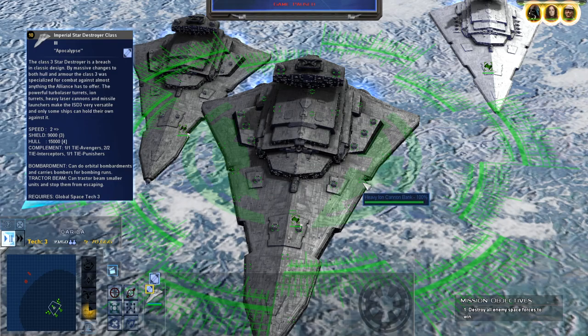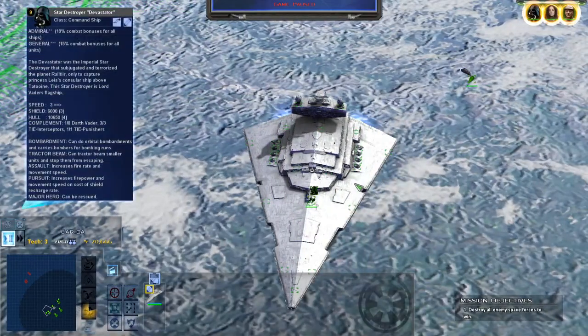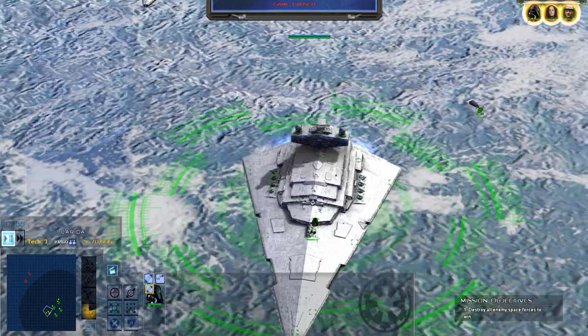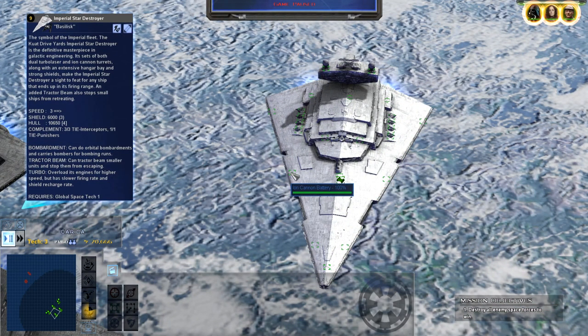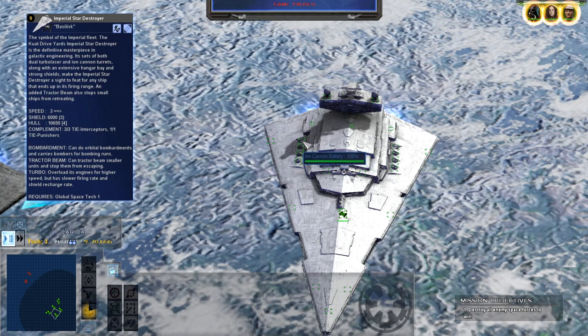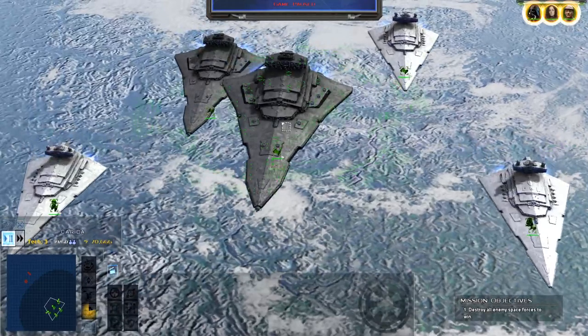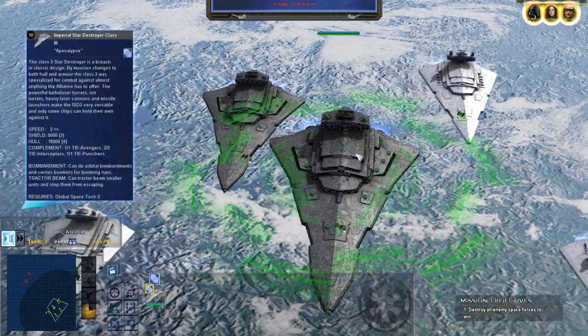You've also got the heavy ion cannon banks there. In comparison with a standard ISD, you've got a hangar, ion cannon batteries, turbo laser batteries, a tractor beam, more turbo laser batteries, ion cannon batteries, dual turbo laser batteries on either side, and three engine hardpoints. The ISD3 really doubles up on the damage of an ISD1, and possibly an ISD2, and just adds a ton more to it.